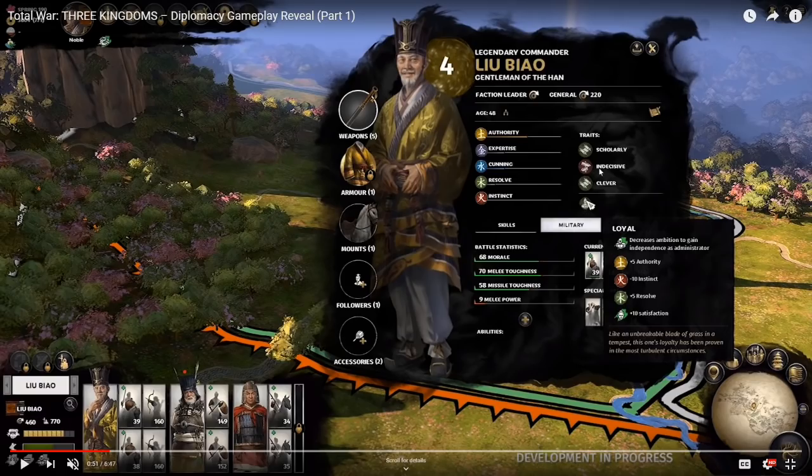The traits here are mixes of the attributes on the left. One important element to keep an eye on is the satisfaction meter — something that applies to all characters. Satisfaction is essentially how they think they're doing in the scope of the world. If you have satisfied commanders, they'll stay loyal; if other characters on the map are dissatisfied, it'll be easier to persuade them to join your cause. I think they call it the Guanji system.